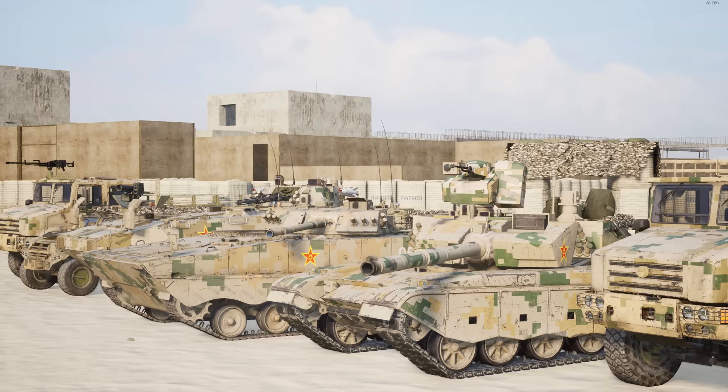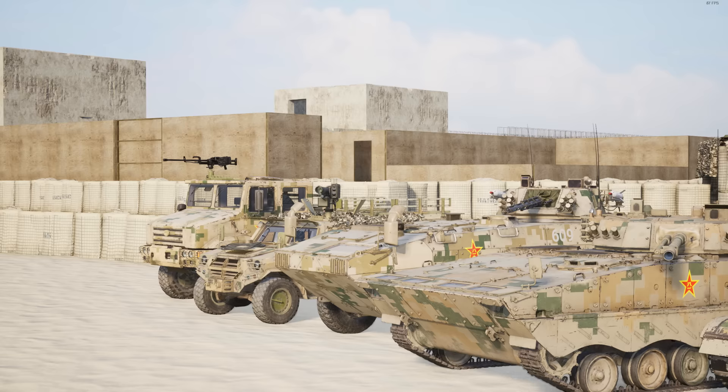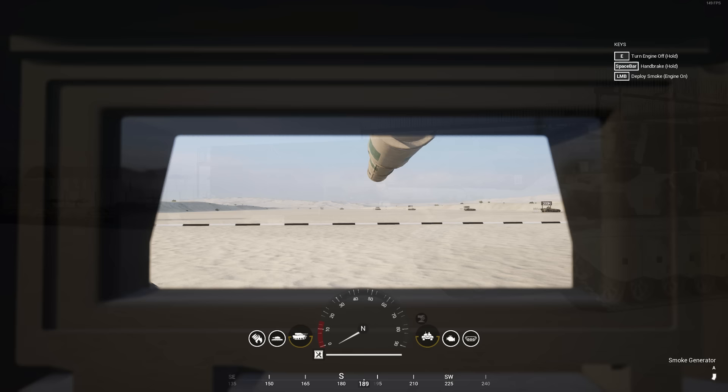We will start this out with the vehicles, and boy are these going to shake things up, because everything is just so unique. The new weapon systems combined with new sounds is going to give us all a lot to learn, both using them and going up against them. The first vehicle we will look into is the ZTZ-99 main battle tank, which features a 125mm auto-loading cannon and a remote command turret using the QJC-88 12.7x108 machine gun.